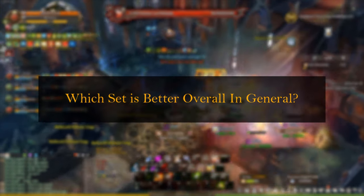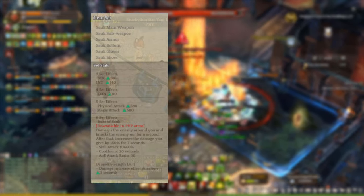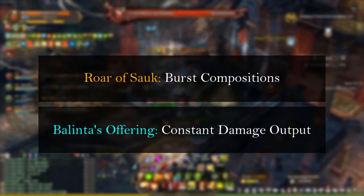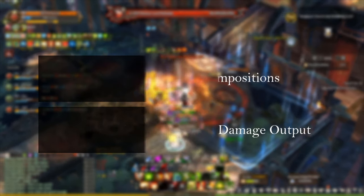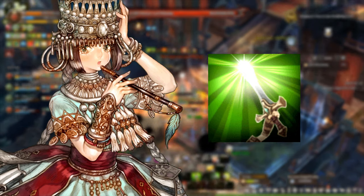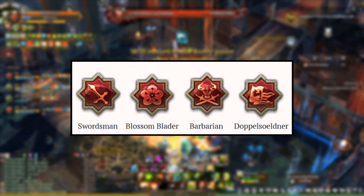Now, onto the last question: which set is better overall? The answer really depends on your playstyle and character build. Not everyone likes the Soles or Valenta set effects because both offer different playstyles. The Soles set effect playstyle is more about burst compositions with higher damage outputs, compared to Valenta's set effect which is heavily focused on constant damage output. It is also possible that DOT damage builds utilize Rotor Souls for a higher damage bonus and extra AoE skill damage, while players with burst composition builds like Blossom Blader, Barbarian, or Doppelganger prefer using Valenta's Offering so they don't have to worry about their starting damage rotation with Rotor Souls.